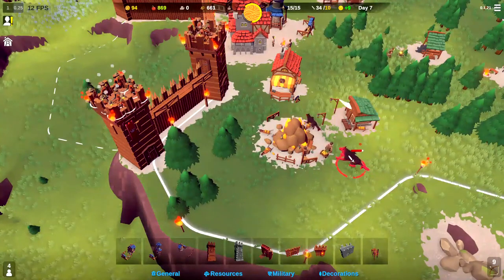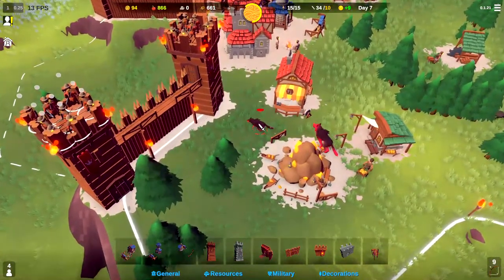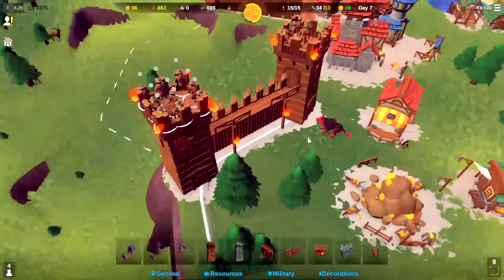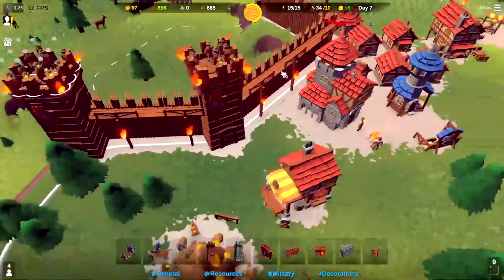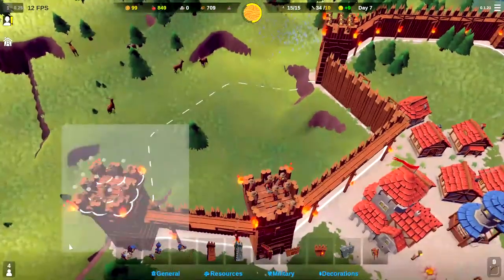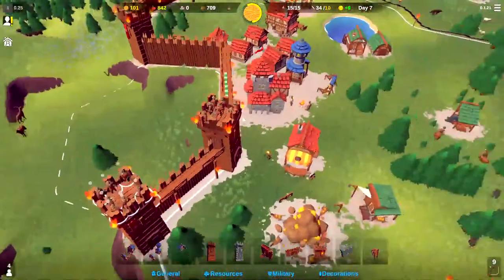Let's go ahead and select this contingent and have them attack that wolf as well. No, they're not attacking either of those wolves. Are they just going to teleport through the wall? I don't know. Let's go ahead and start moving our archers down. I want to get the group of archers over in that tower because they probably won't really be needed over here.